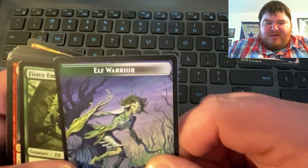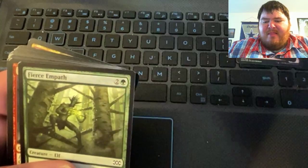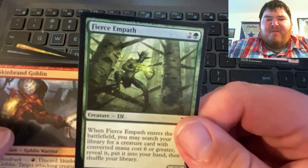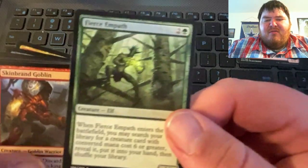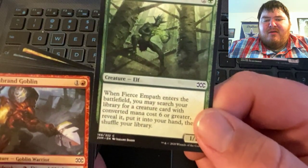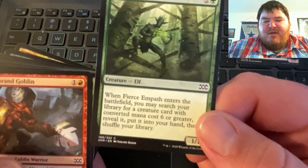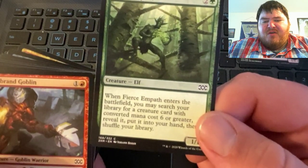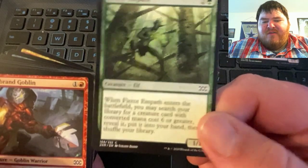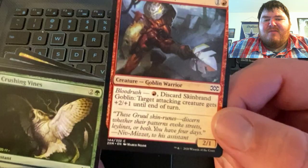Our token is an Elf Warrior. We also got Fierce Empath — when he enters the battlefield, you may search your library for a creature card with converted mana cost six or greater, reveal it, put it into your hand, then shuffle your library. I don't know if I'd really have much use for that card.